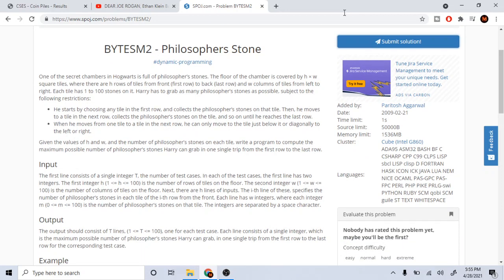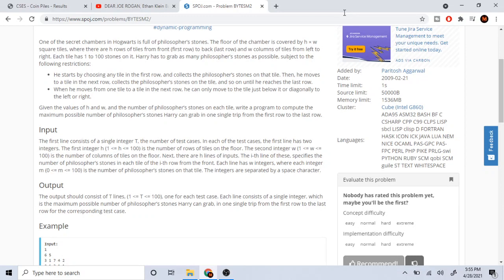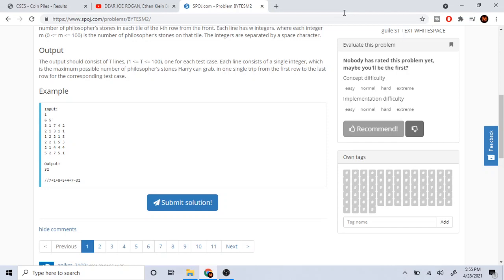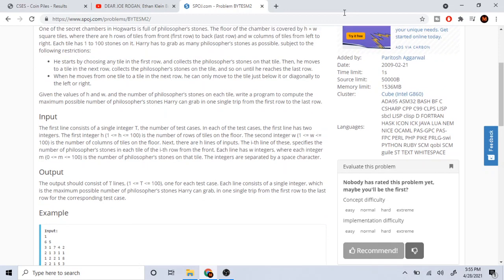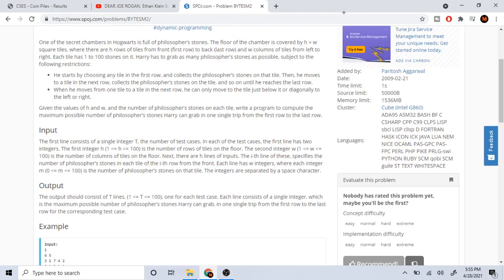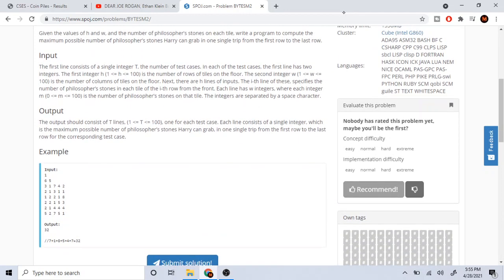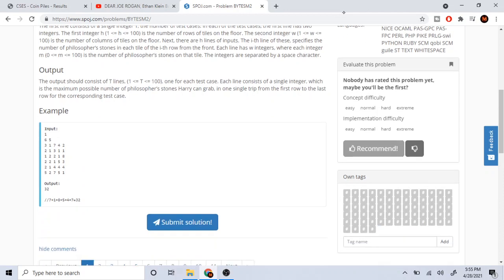Basically you have a bunch of stones, values one to a hundred, and Harry can only go to the next row and collect stones from that tile, and so forth until he gets to the last row. He has this grid of stones and he wants to collect stones from each row until the last row. You can move one tile at a time: either directly below, diagonal left, or diagonal right. Given values of H and W, you want to calculate the maximum possible number of stones Harry can grab from the first row to the last.